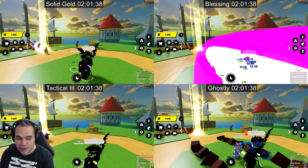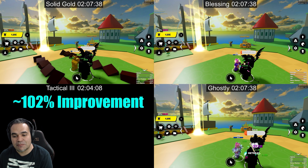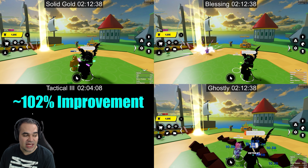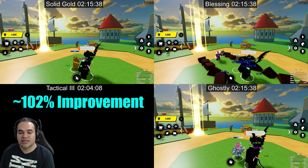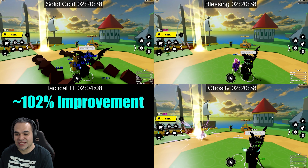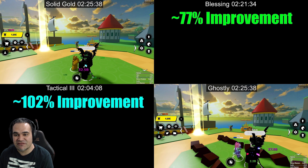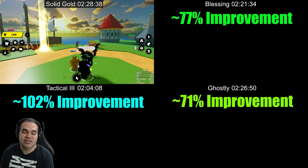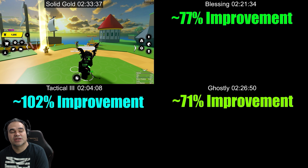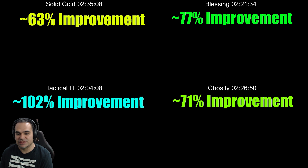Tactical Three doubles all sources of damage — including click damage, ult damage, and punch damage. It is going to be the first and best passive to kill the enemy in this test, with a 102% improvement over a fighter without a passive. Next up we have Blessing at 77% improvement, then Ghostly at 71%, and finally Solid Gold at a respectable 63% improvement.